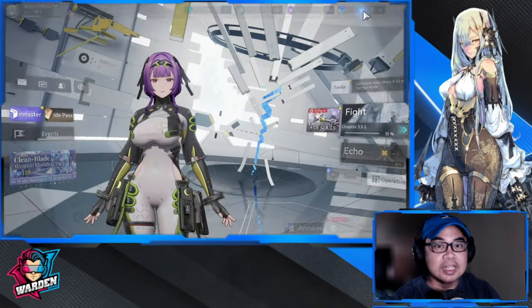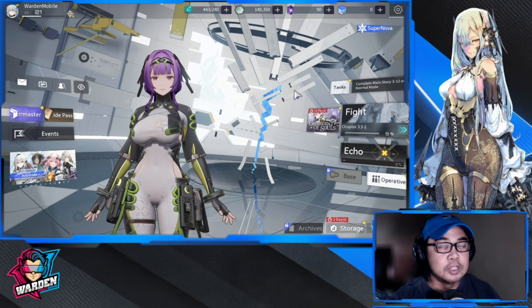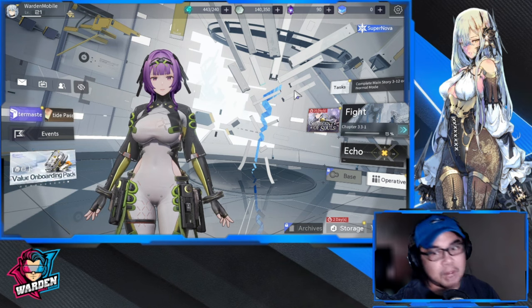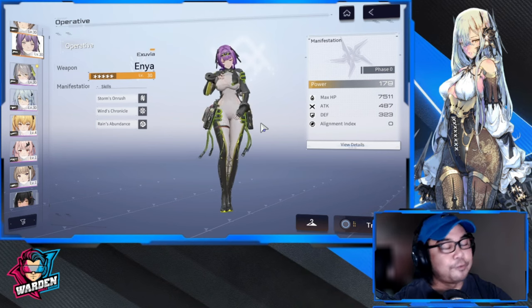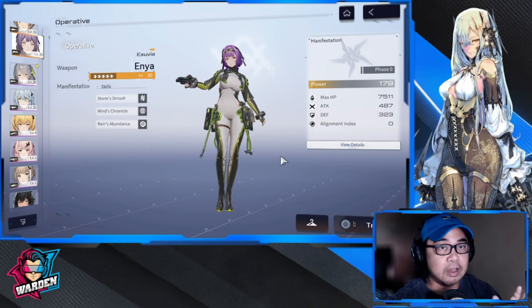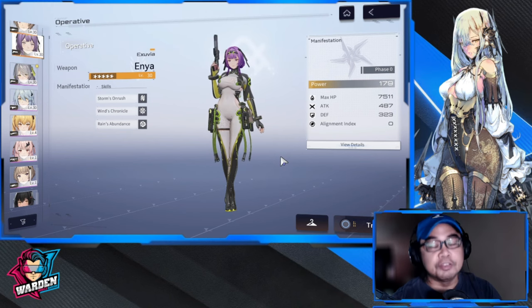Down the line in a few months, around July, we'll be hitting the one-year anniversary — so about two to three months away. Enya is the best free unit ever, and hopefully the anniversary brings more free operatives from the devs. That's it for now — let me know your thoughts on Enya. A complete build guide is coming next, so stay tuned. Thanks for watching — take care, stay safe!